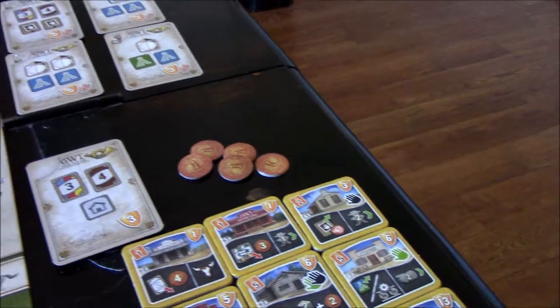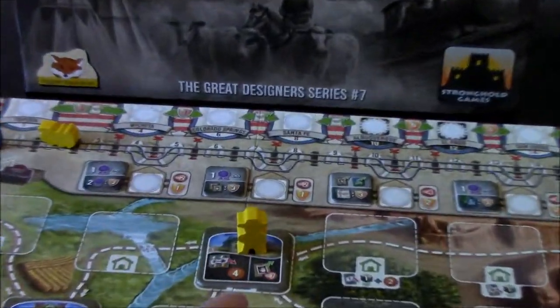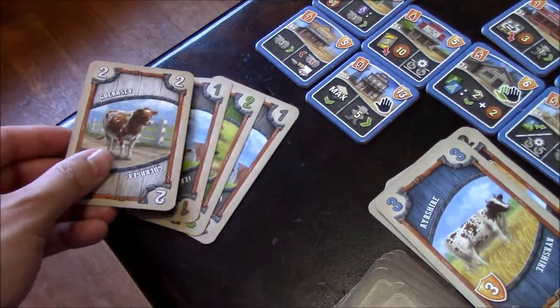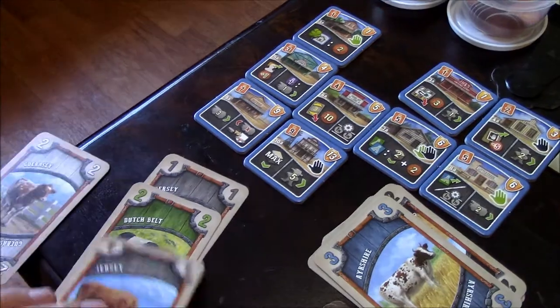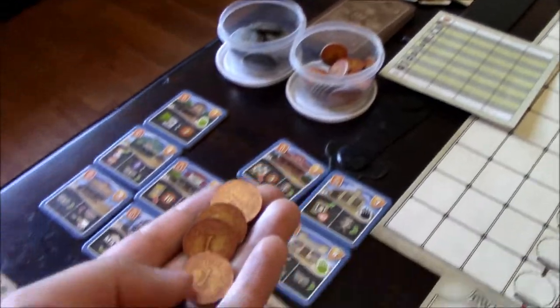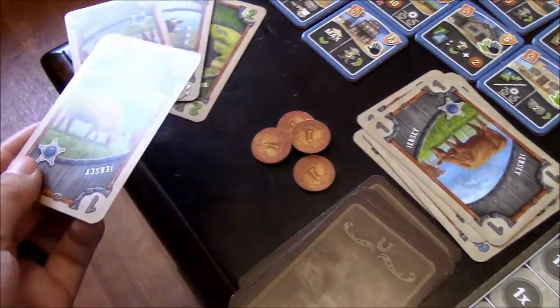Back to me - I forgot to draw back to four cards, so I do that now. I do the same thing yellow just did - discard my two jersey cows to earn four coins. That's the end of my turn. I draw back up and unfortunately get two jersey cows again.